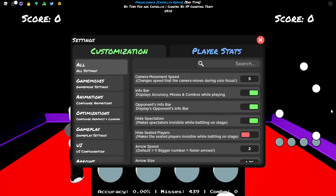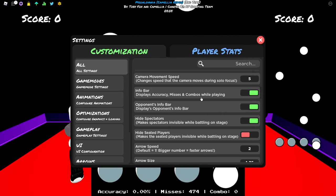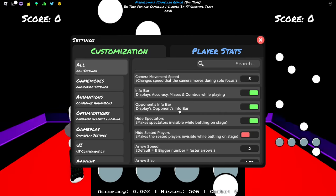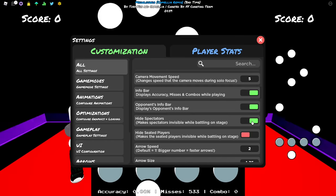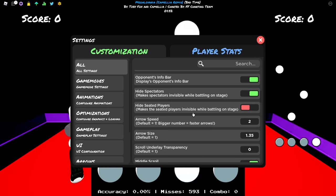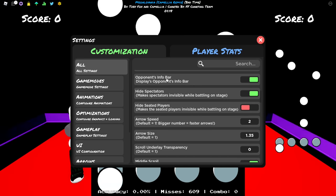If there are people around when you're playing, with hide spectators enabled you won't be able to see them. Those people being around is a distraction and you don't want it, so please enable that option. Hide seated players - I don't really remember exactly what that option does but it doesn't really matter because you have the play field to focus on.